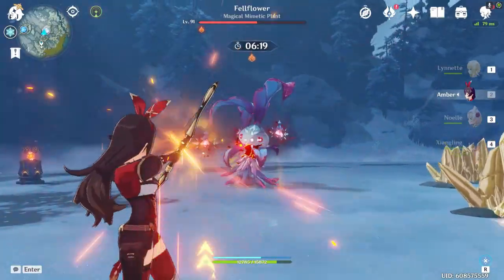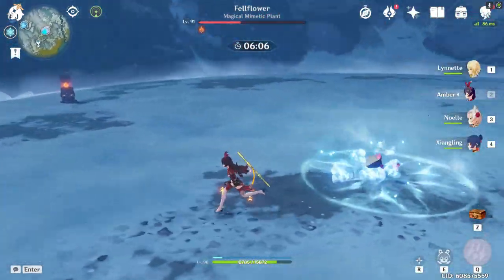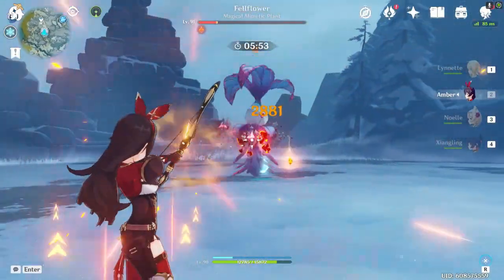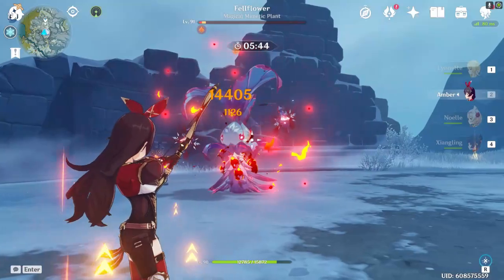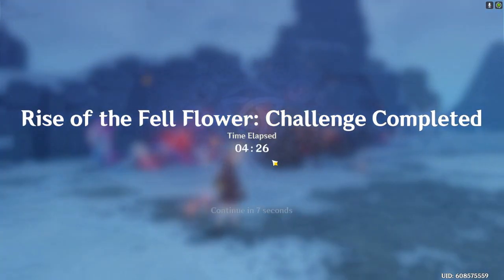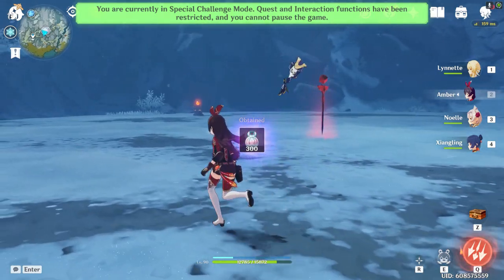I'm just going to use Amber to shoot the rest because the boss is just going to sit there and take damage. Keep an eye on the floor, don't let him hit you, and continue doing the exact same thing until you finish the fight. It's literally as easy as this. To do the achievement guide, basically just repeat what you just saw for the last five minutes once or twice and you should be done.